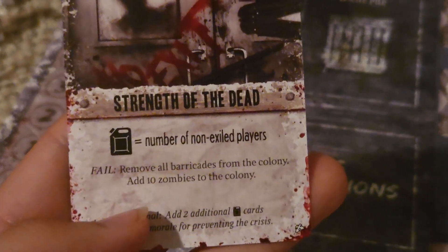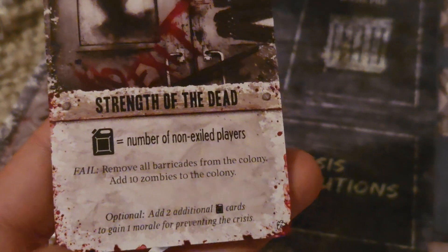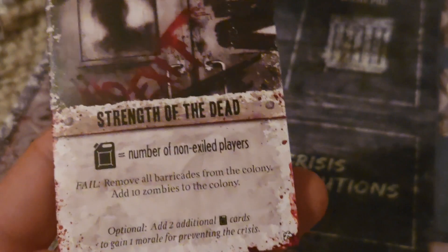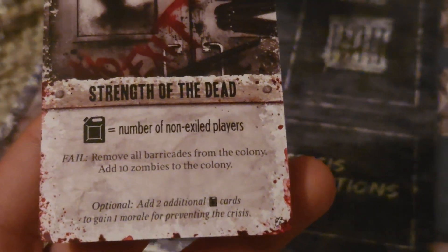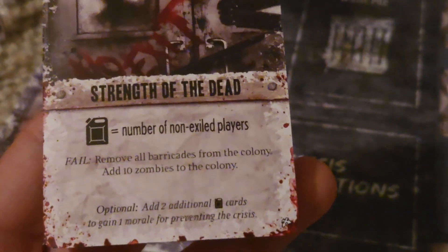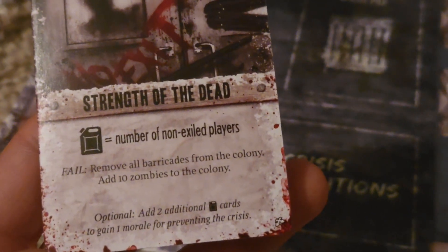If we fail, we remove all barricades from the colony and add 10 zombies to the colony. Every crisis card 98% of the time has an optional objective where if you go above and beyond in preventing the crisis, you will often gain a morale for preventing it.